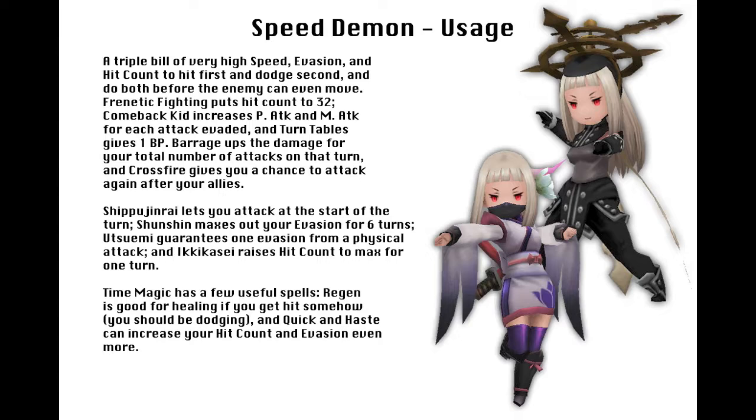As you can probably assume by this point, and I've already previously mentioned, the point of the build is to get your hit count up extremely high and just whack the brains out of your opponents, and get these hits in before your opponent can even move with the high speed stat. And now that these stats are easily attainable, you can just easily do it. The other thing about this build is that it should allow you to not even be touched by opponent attacks — it has a very high evasion, so evading will reward you by giving you BP and raising your own stats even more.